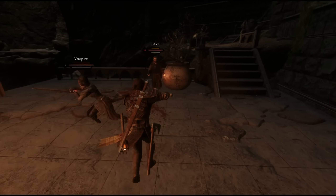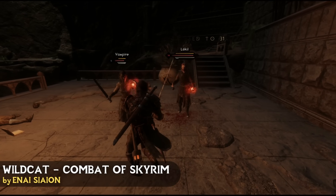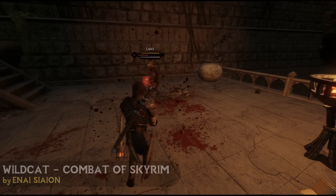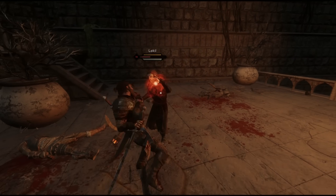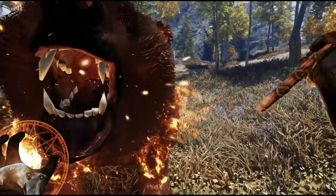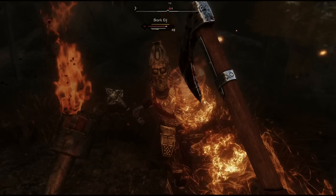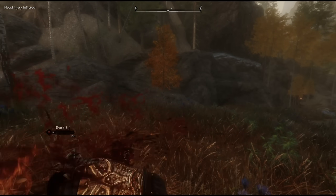On to combat mods, and first up is Wildcat. This mod has been around for a long time and is a complete combat overhaul with features including improved enemy AI, injuries, stagger, timed blocking, and most importantly making combat a lot more deadly. It was a staple in my own mod list for many years and is still going strong today with regular updates. I would also say it's vanilla-friendly, keeping the essence of Skyrim combat while still offering something new.